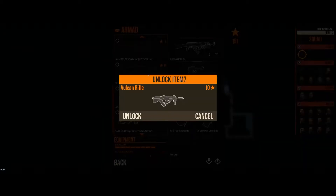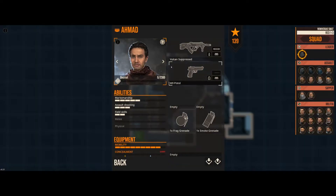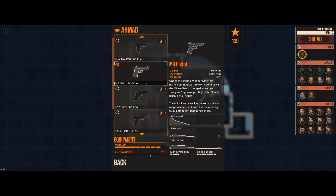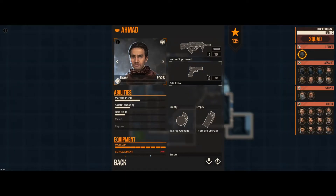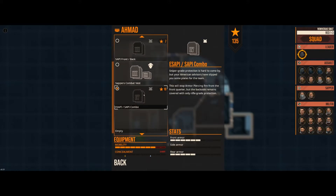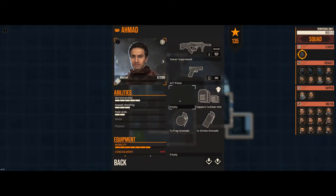We'll go with a bullpup, throw a suppressor can on it, and give him the Glock — old reliable. Now for equipment, he doesn't have much. There's a sniper grid that stops armor-piercing rounds. We'll just go with the combat vest for side protection as well.